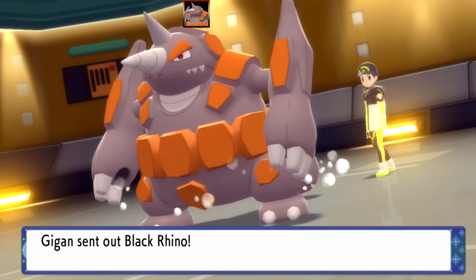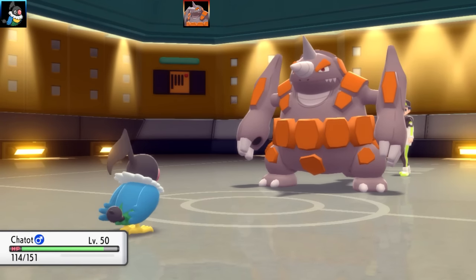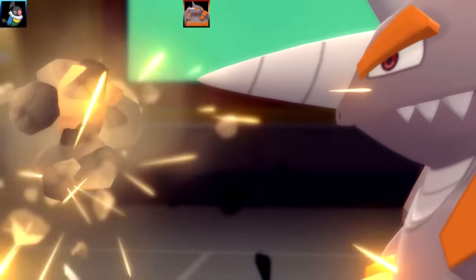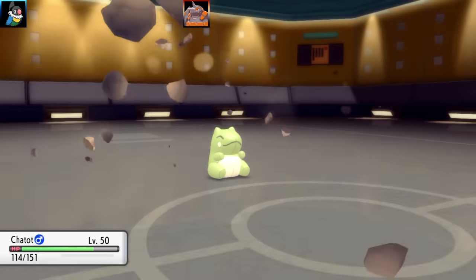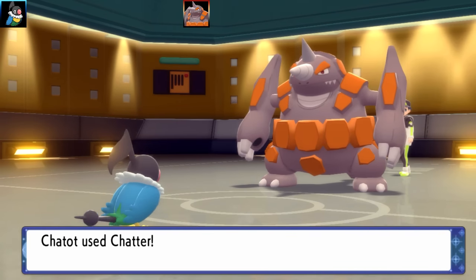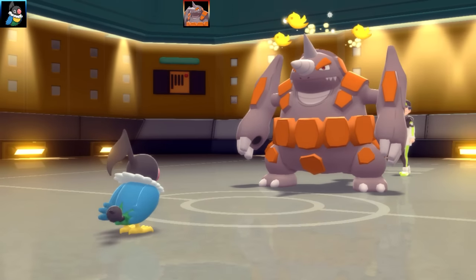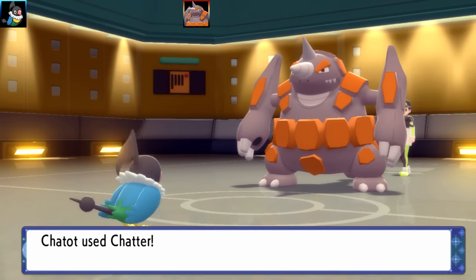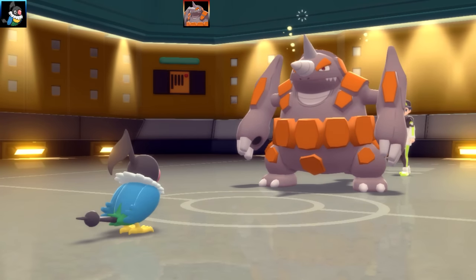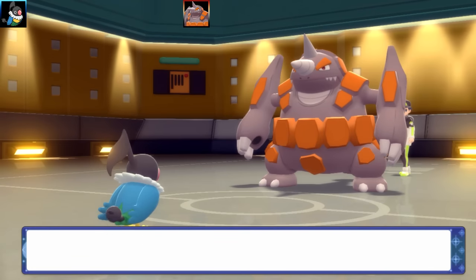Next battle is against Gigan, and we have a Rhyperior team. This was a scary matchup because it was super effective against my entire team. It's going to go for Rock Wrecker right off the bat — that actually looked like a pinecone made out of rocks. Thankfully I got the Substitute up with Chatot. With Chatot I couldn't do much, so I went for a Chatter to get confusion and maybe use Echoed Voice to boost damage. I needed Rhyperior to actually hit itself in confusion. I changed my mind and went for Echoed Voice but it snapped out of confusion, went through, used Stone Edge, and Chatot fainted.